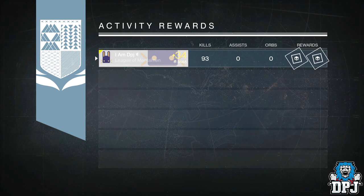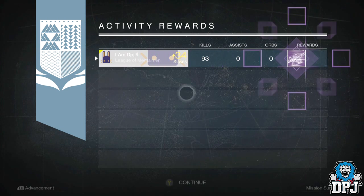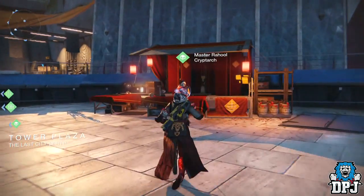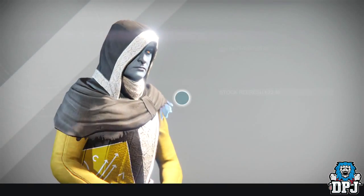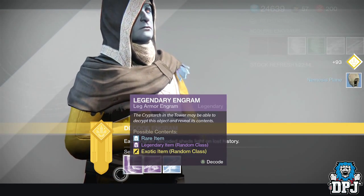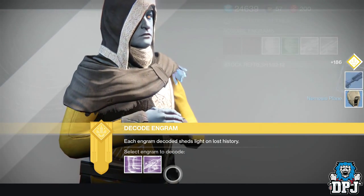Moving on to my warlock — I got a legendary engram. I actually recorded this nightfall live and posted it on my channel; if you guys missed that I will link it in the video description if you want to see me run through this nightfall solo. I got a legendary engram which, when I talked to the cryptarch to get it decrypted, I got the Red Hand legendary New Monarchy hand cannon. It actually got decent mods on it too — I had Luck in the Chamber and Battle Runner. This is a hand cannon I already owned twice.